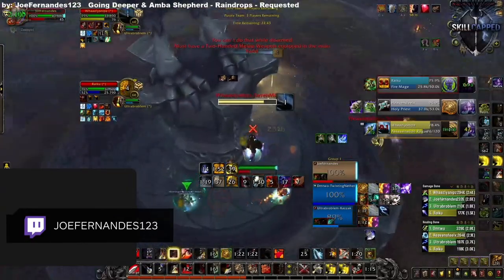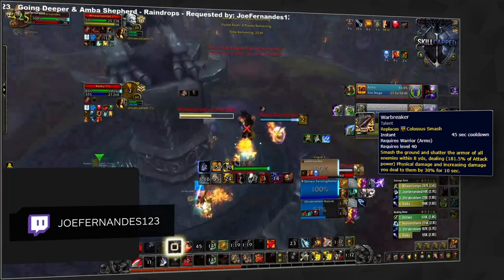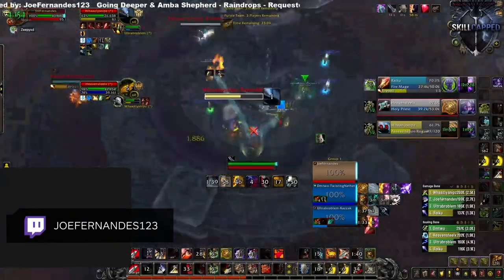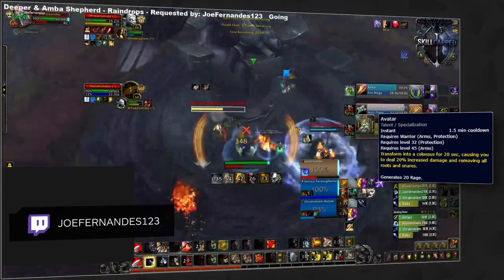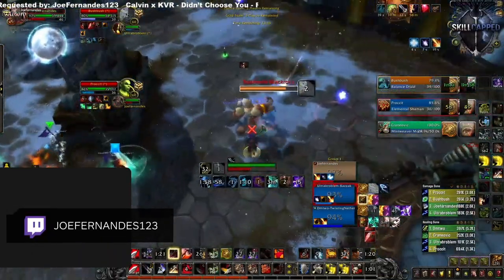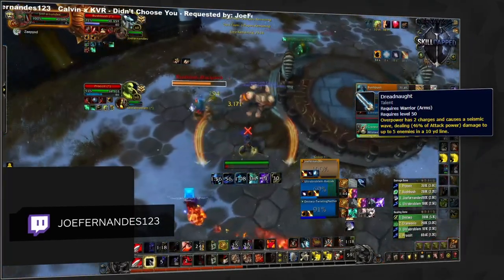The choice at row 40 is not that impactful at all, but Warbreaker will be the main go-to talent, allowing you to spread your Colossus Smash debuff easily, which will be considerably helpful when bursting with Bladestorm. As for row 45, you'll mostly be sticking with Avatar as it gives you an extra powerful offensive cooldown as well as a root breaker, making it ideal for Arms Warrior aggression. Lastly, we have the row 50 talents, with Dreadnought being the overall best choice. It gives a lot of extra pressure, as well as scaling well with the Crash the Ramparts conduit.